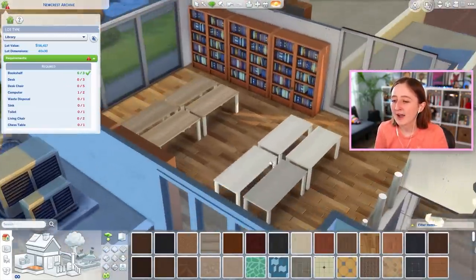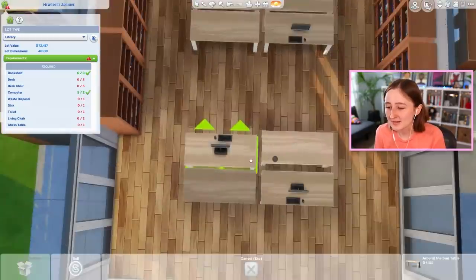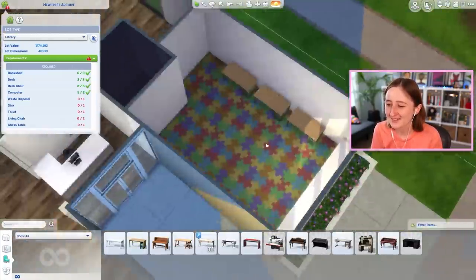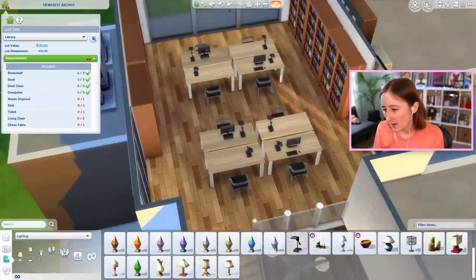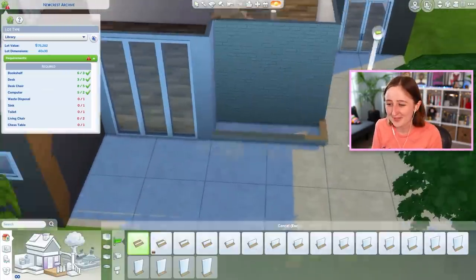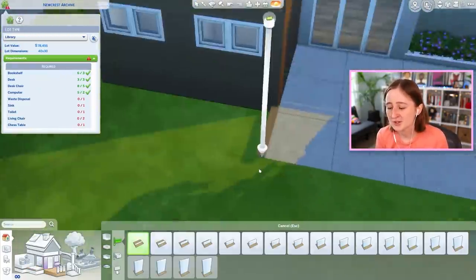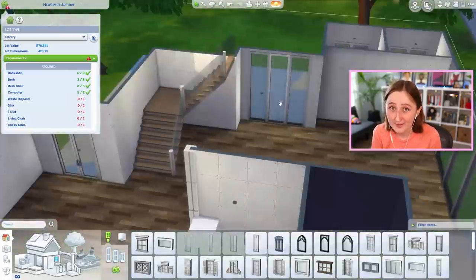In my university's library, the higher floor you went up, the quieter it was meant to be. Most students didn't always respect this, but on floor four you should be dead silent. If you want to do a group project, stay on floor one. So the quiet area would be up here, and downstairs there's some more conference table type setups if you wanted to do a group project. There are computers upstairs and computers downstairs, there's chess tables — I wanted to have a lot of computers because sims tend to hog them. I know the pain of having base game sims steal your stuff in the Willow Creek Library.